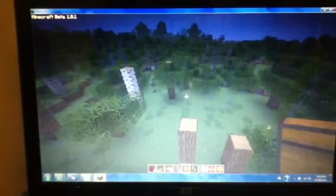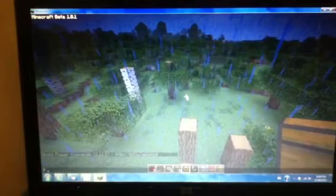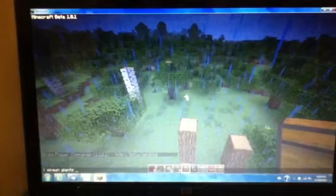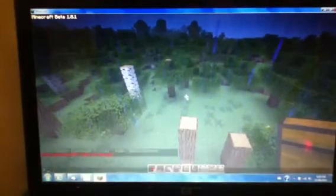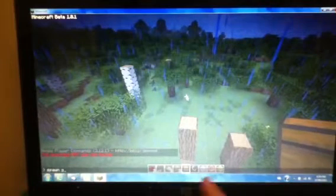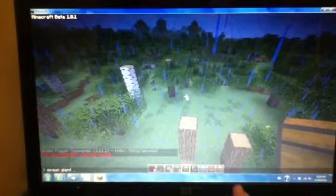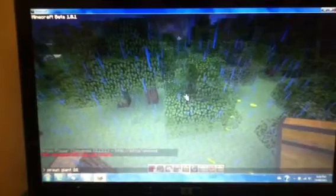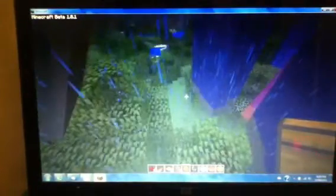Starting off with the number one command: spawn. Press T and type in spawn. Now I'm going to use giants as an example. Sorry about that. As you can see, I've just spawned a bunch of giants.